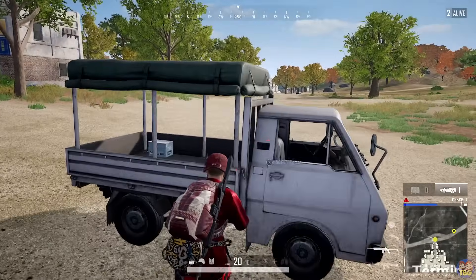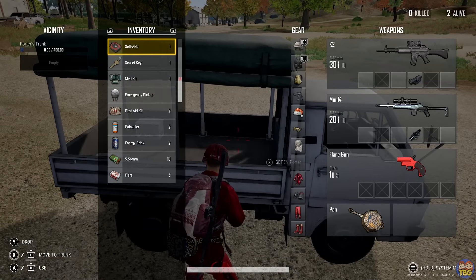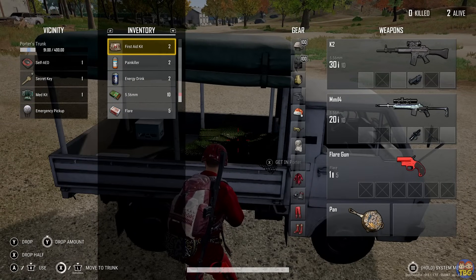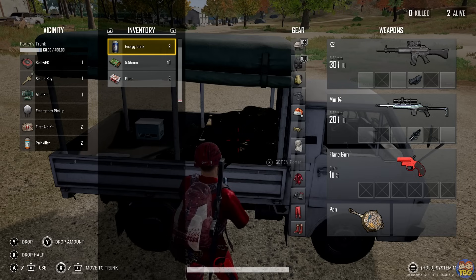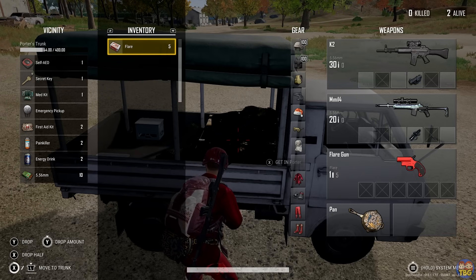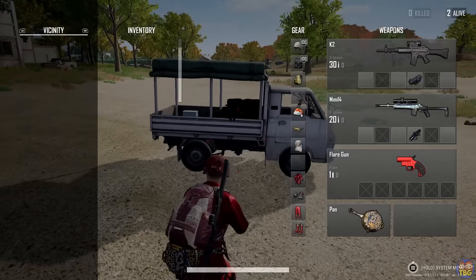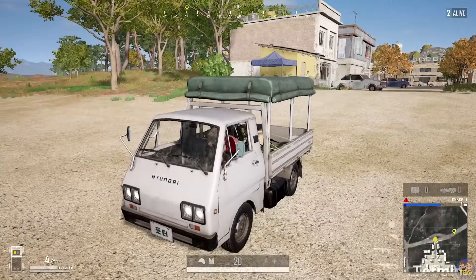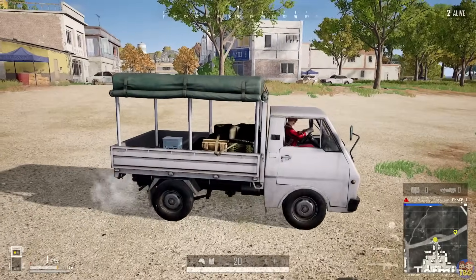Number 23: The Porter. The Porter is a unique vehicle to Taego and is a small truck that allows you to put items in the back of it, as well as transport your team. This mobile storage locker can take a whole ton of goodies, including vests, helmets, and guns, but they are pretty weak and slow, and if they get destroyed, anything in the back will also be lost.